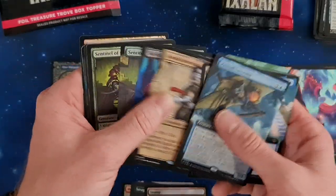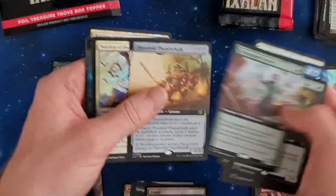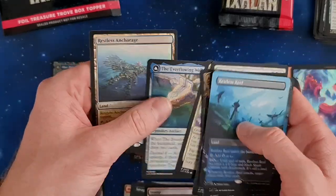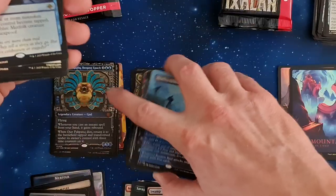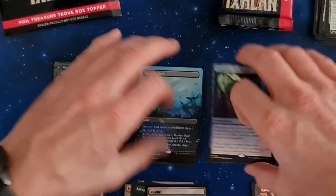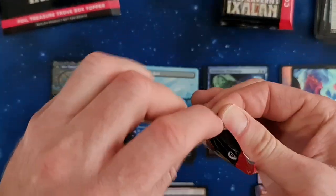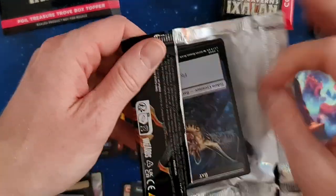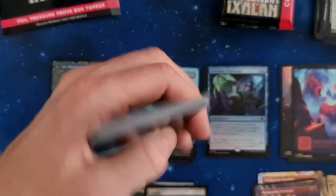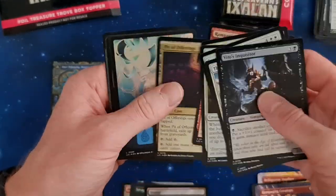Full arts will go over here — only the full arts. I've already switched things up, so doesn't matter. Full arts here, in the middle to the left side the mythics — and we are happy. Each of these packs is a little bit different, so no worries, you can't get it perfect anyway.